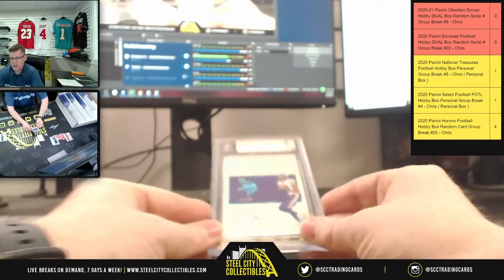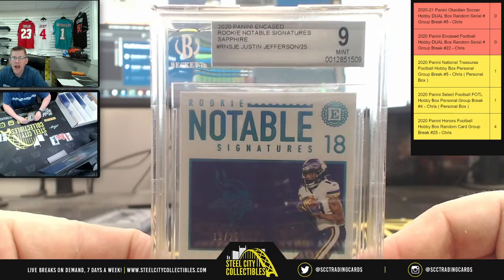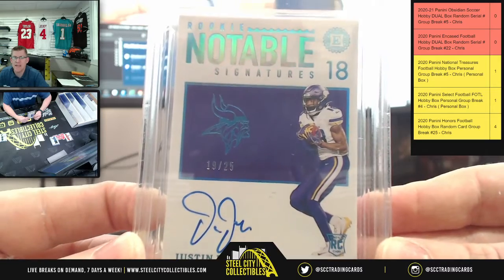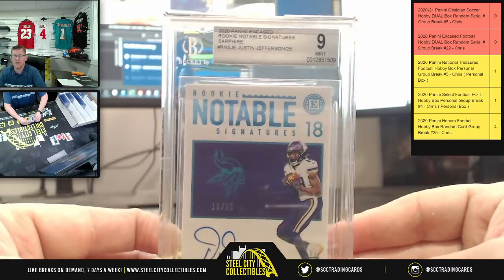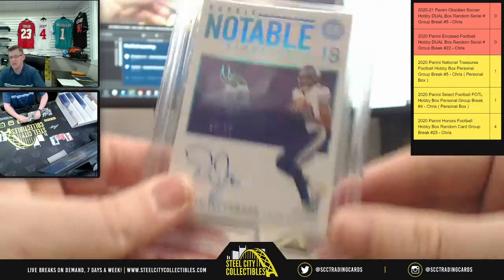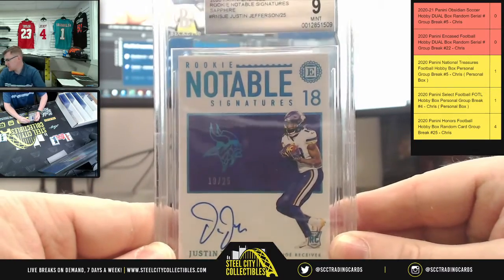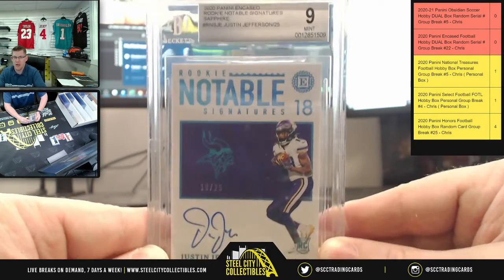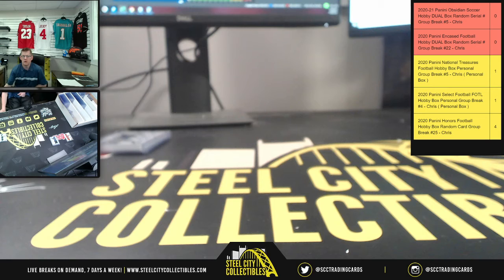This time it's Rookie Notable Signatures again, but it's Sapphire — Justin Jefferson on the Nine Mint, for Michael, 19 of 25. Two rookie notable signatures: one was 19 of 50 on the Jonathan Taylor, and this one 19 of 25 on the Justin Jefferson. Appreciate y'all filling this one — get that down with the site and post it up on YouTube.